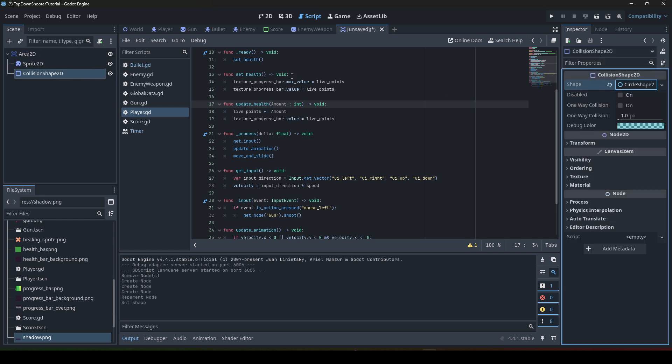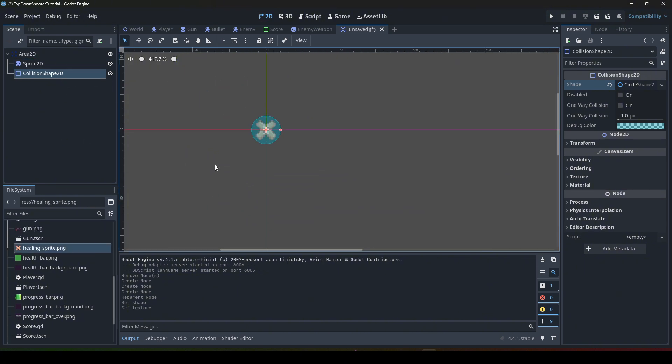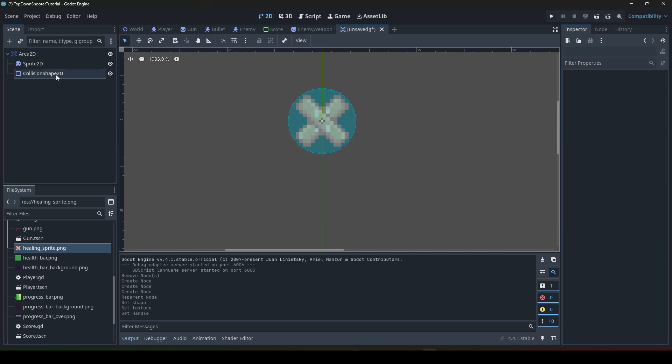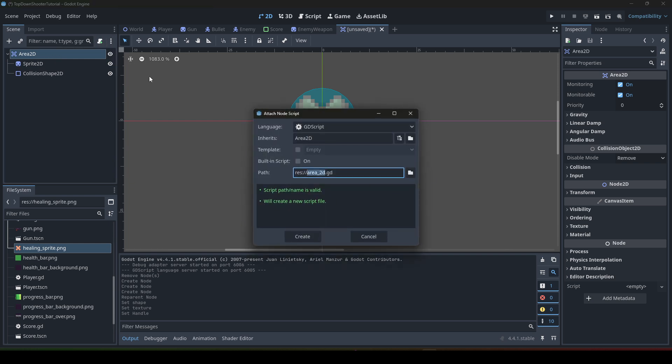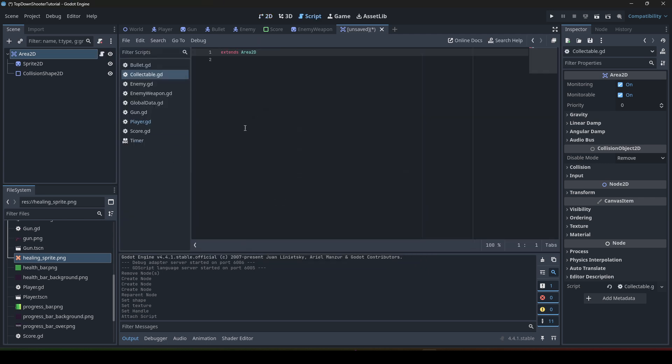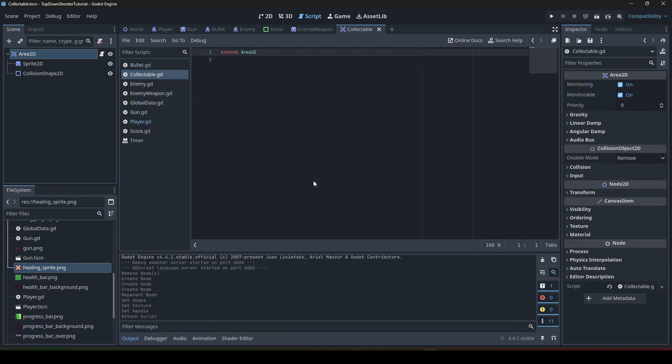We define the shape as a circle — go to Shape, then Circle. As a placeholder, we put one of the sprites we have for our collectibles, and make the shape as big as the sprite. Next, we need to add a script. This script needs to have three variables and four methods. We'll call it collectible.gd.